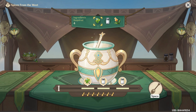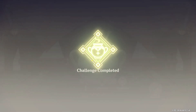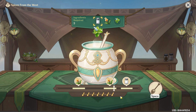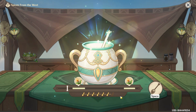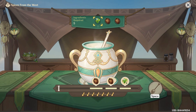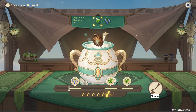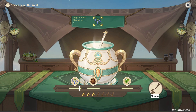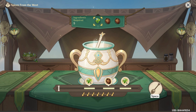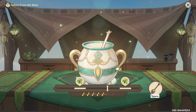All righty. Mint, salt, whatever the frig that is, then that. Try it again. Boom. You're all done. And you. They're really big on the mint, aren't they? Gotta say, mint is so strong and overpowering. Would not be my preference. Oopsies. We need this. Nailed it.